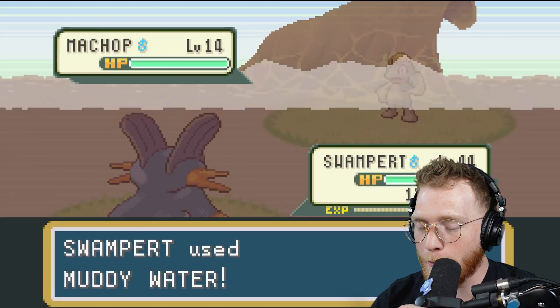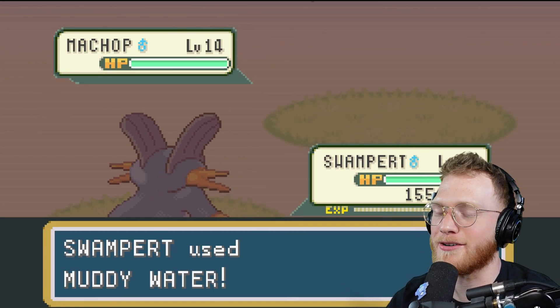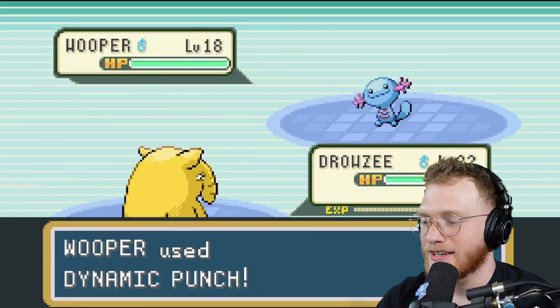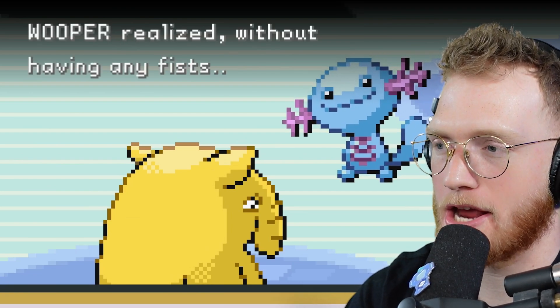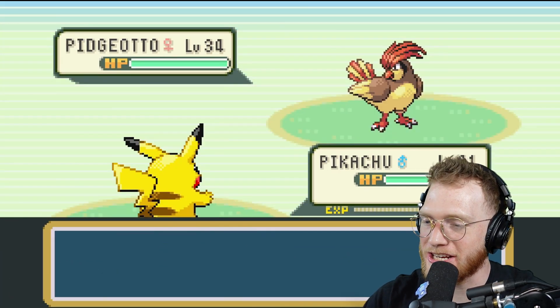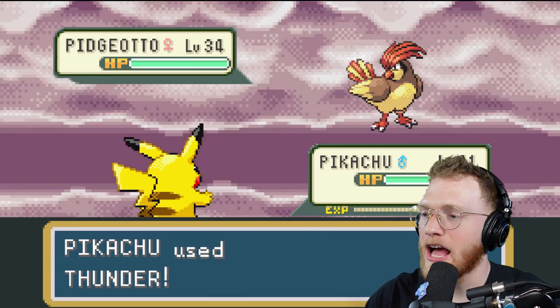Swampert uses Muddy Water and the entire town goes with it — well at least he got the KO, that's all that matters. Wooper uses Dynamic Punch and at that moment Wooper realized that without having any fists, he was the fist. Could he just headbutt him?